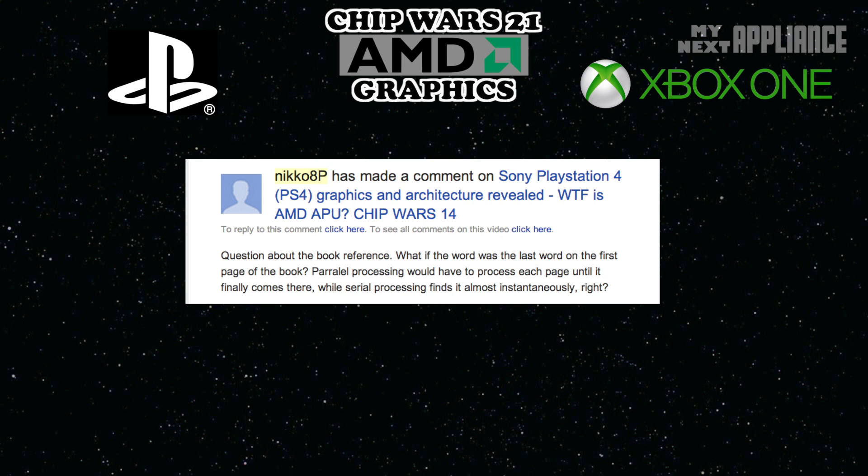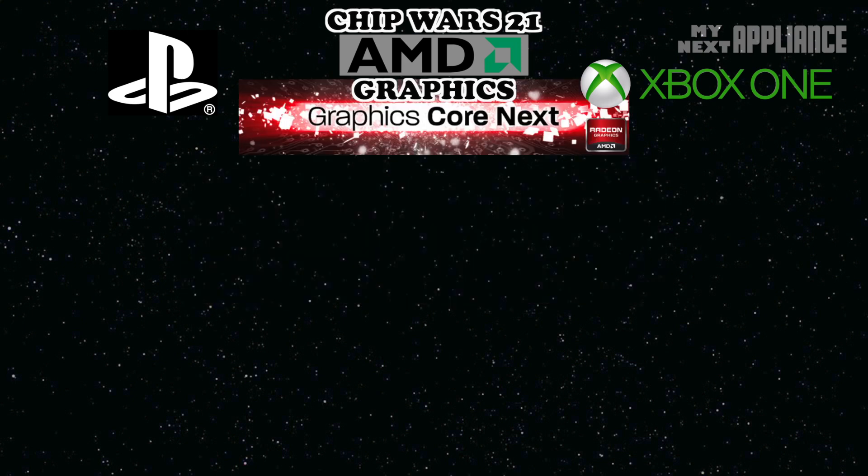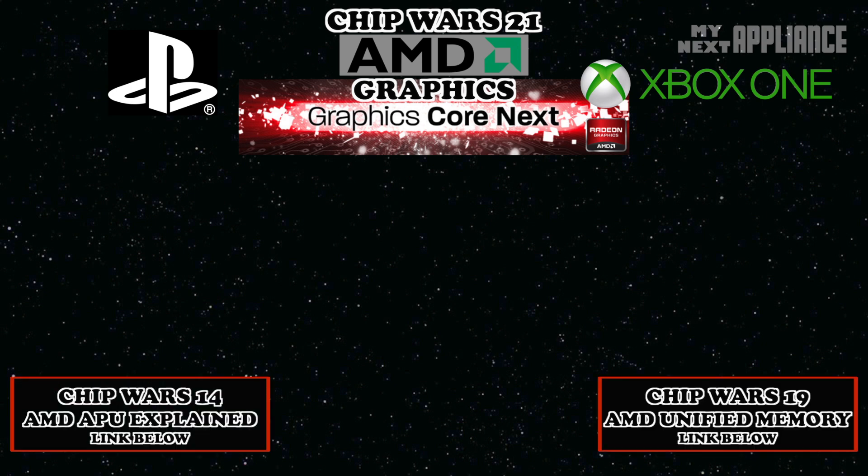The way developers optimize their code makes a huge difference in the overall performance of any device. Consoles are unique because of the mass market of identical hardware architectures. Even though PCs will always be more powerful, for developers, a large audience of people using identical hardware is a lot easier and more profitable to deal with. Both the Xbox One and PS4 share the same AMD Graphics Core Next architecture, so they will both benefit from a unified memory architecture where both the GPU and CPU address the same memory space.